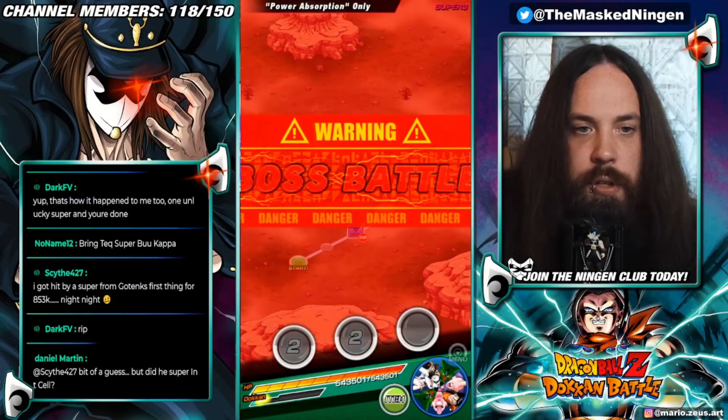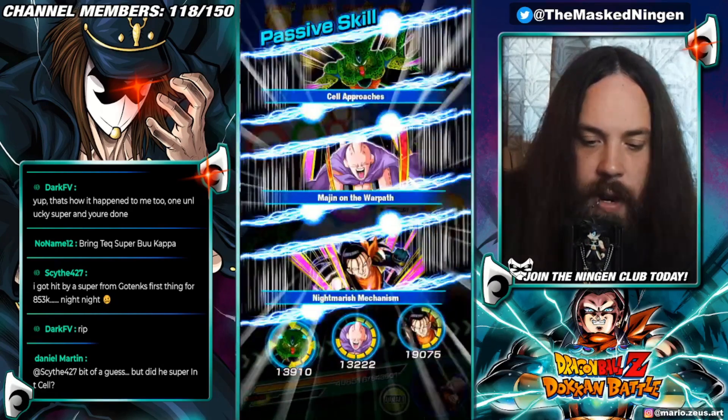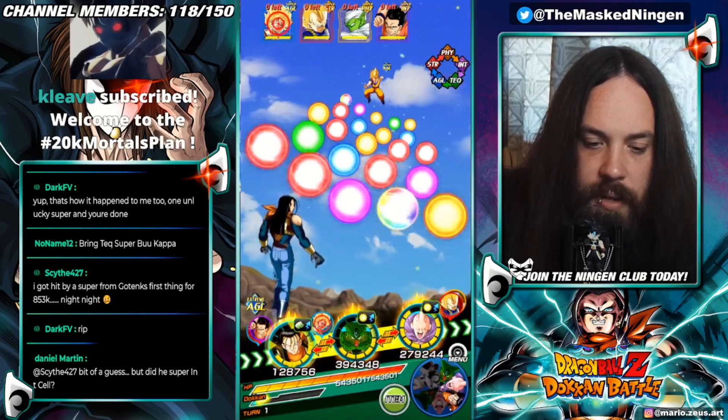Power Absorption Super Battle Road — the final stage to get the Goku support memory. Both the units I wanted to run as slot 1 units are on the first turn, which is kind of annoying. But I guess we can do this.